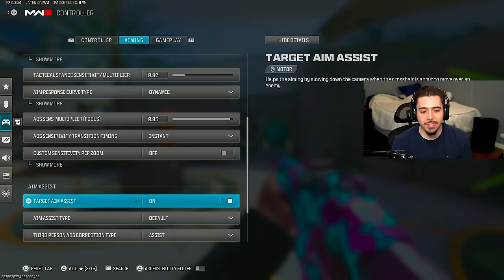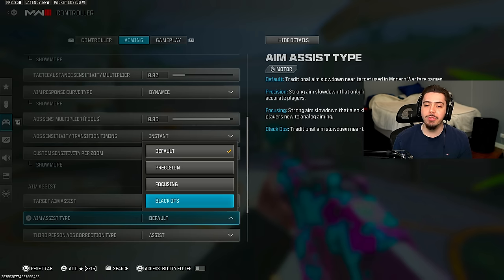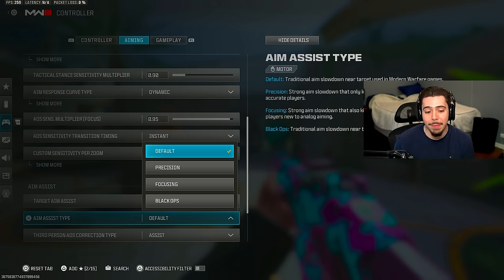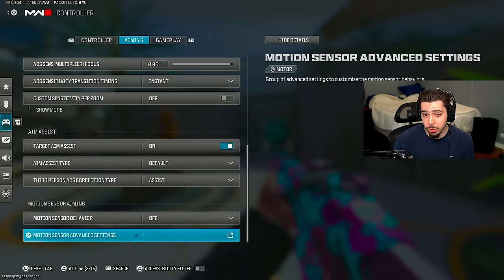Make sure target aim assist is actually on — it's the most overpowered thing in Call of Duty right now. My aim assist type is default. Black Ops used to be the best, but it's another personal preference thing. I've tried Black Ops in the past and it doesn't feel all that good, so I find default to be the best one. And that's going to wrap it up for the aiming controller settings.